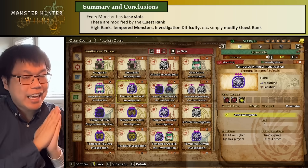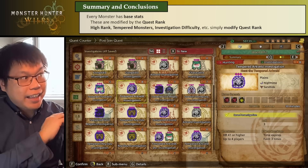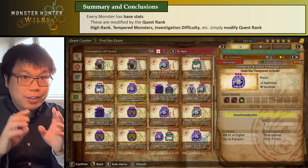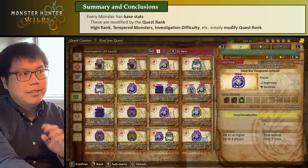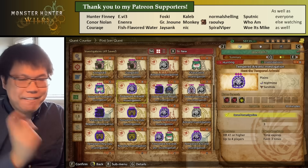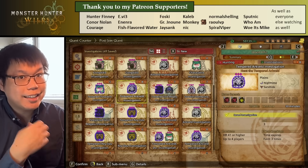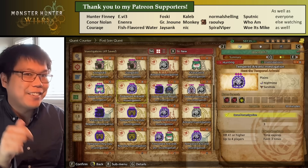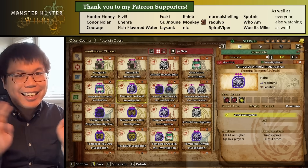The main brief summary of this video is that every monster has a base stat, and these base stats are modified by the quest rank almost entirely alone. Things like high rank, tempered monsters, and investigation difficulty only seem to modify the quest rank — high rank and tempered monsters already do so in the quest description, and higher investigation difficulties simply add to the quest rank if they are 4 difficulty or higher. I'd like to thank all of you for watching, as well as all of my Patreons, especially Hunter Finney. I'm really proud of this video because I've never seen a satisfying answer to how HP and status scales, so it's great to have finally cracked that. The status video will come next.